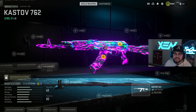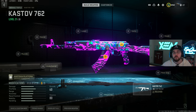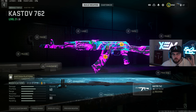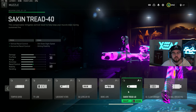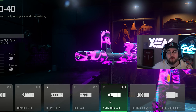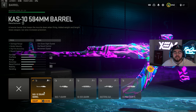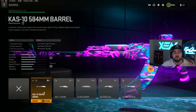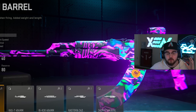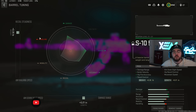Loadout number three is the Kastov 762 assault rifle, which in my opinion was the best assault rifle in the entire game until the recent nerf. It's still super good in the current meta. Jumping directly into the build, starting off with the muzzle we're tossing the Second Tread 40 again, giving you guys that vertical and horizontal recoil control making the 762 an absolute beam. For the tuning on the muzzle we're completely maxed out for recoil stabilization and doing plus 0.10 for recoil control. Then we're tossing on the CAST-10 584 barrel, giving you guys damage range, bolt velocity, hipfire accuracy, and recoil control.